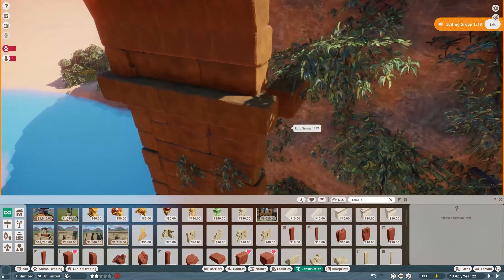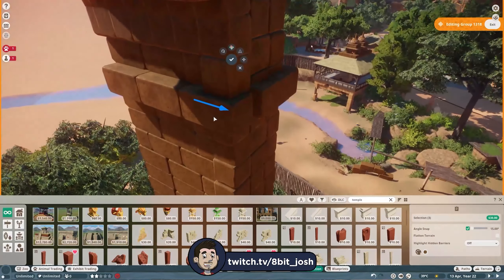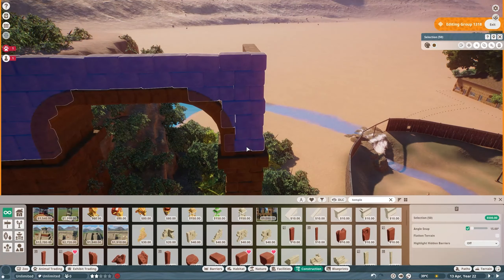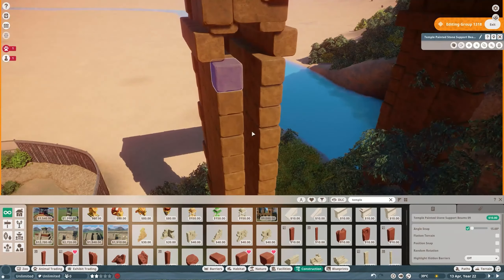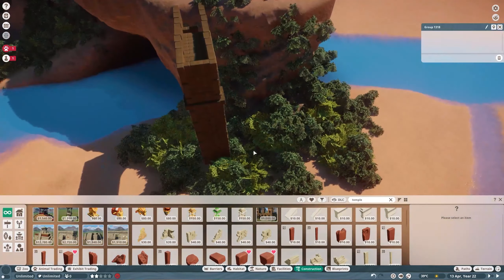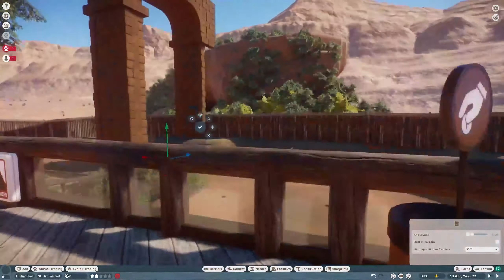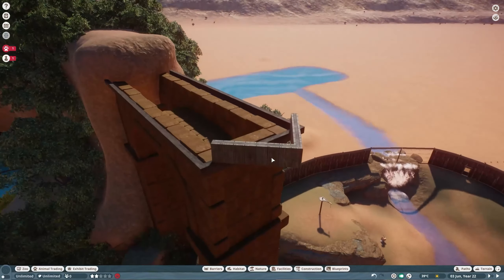I'm waiting for that next playthrough because over on my Twitch channel — which if you're not following me yet, you should — we play a lot of Planet Zoo. This time of year, September/October, we also play a lot of spooky games. Planet Zoo is played pretty much every Saturday, so if you want to come hang out and watch us build live, we'd love to have you. We're going to do a playthrough of Horizon Zero Dawn on stream, probably about a month before Forbidden West comes out, and then play Horizon Forbidden West as well.